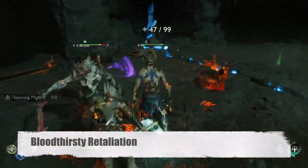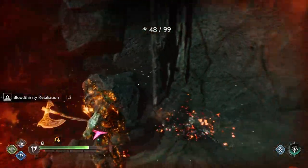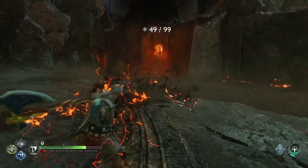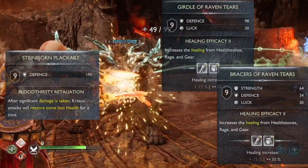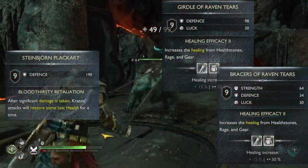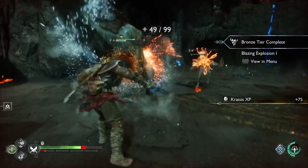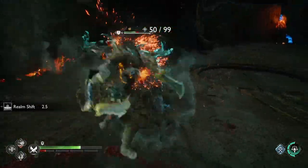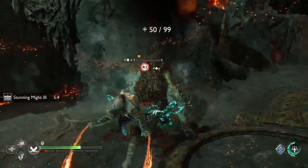But enough with this glass cannon nonsense. Let's say you are after a more forgiving, easier going experience where every mistake is not as severely punished, where you can play a bit less careful and see the death screen much, much less. I'm glad to say that I have two great options for you. First one is the defense-oriented build using Stainburne, Caress, and the Raven Tears wrist and waist. I was only suspecting it was going to work, but recently I finally tried it and it was great. In this build you can easily raise your defense stat over 600 — this stat alone makes Kratos very tough.